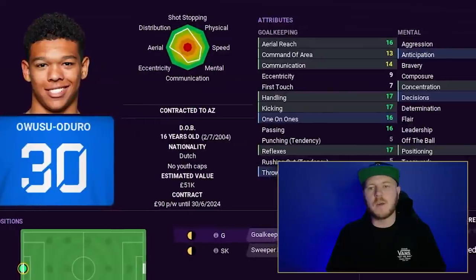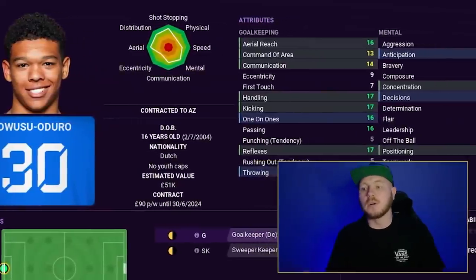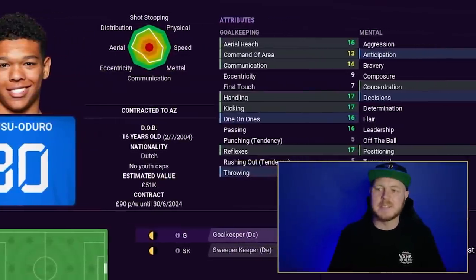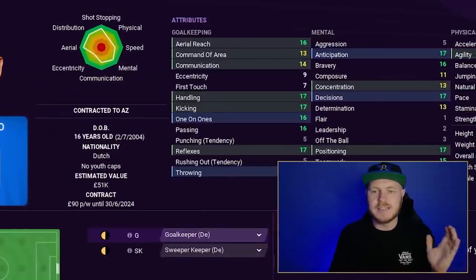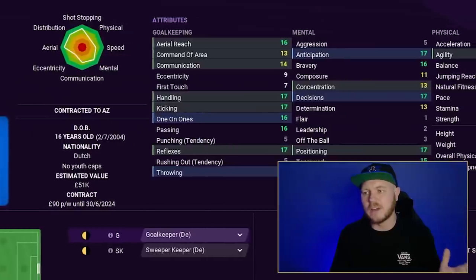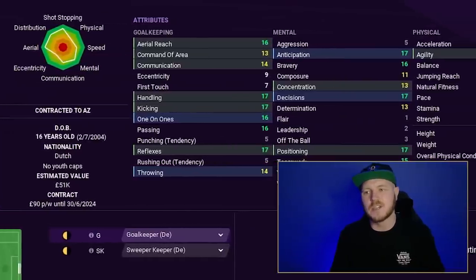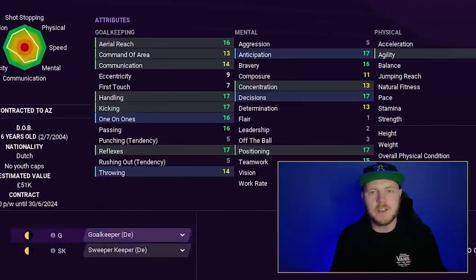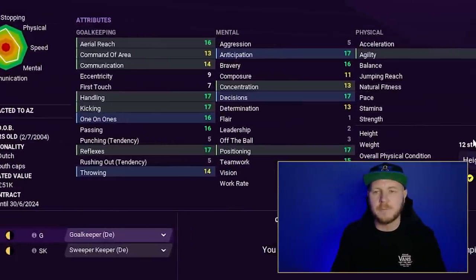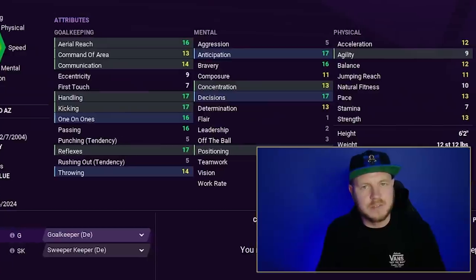Starting in goal, Roméo-Jayden Owusu-Aduro at his maximum has unbelievable goalkeeping attributes. His only glaring weakness is 9 agility, but he is 6'2" with some decent mental attributes. For a goalkeeper at under a million pound, that's not bad whatsoever.